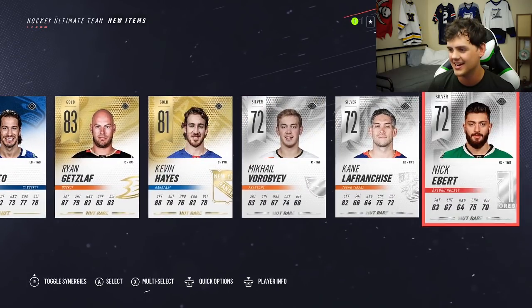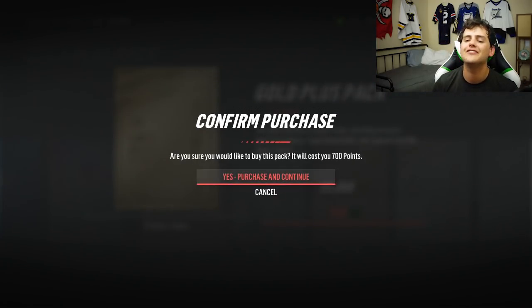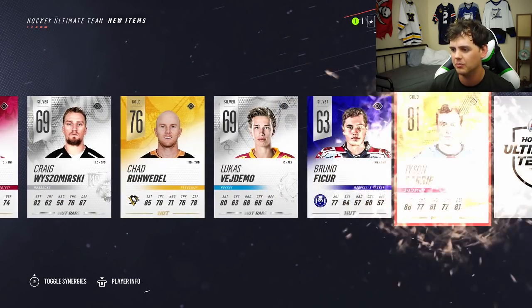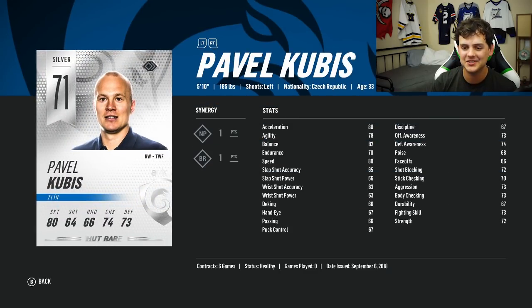Ryan Getzlaf, 83. That's not a bad pull. Let's open a couple more gold pluses. I want to try out a regular gold pack just to see if it's any different. Because sometimes — I remember way back in NHL 16 — that's where I pulled a Movember Stephen Stamkos in the tiny little base gold pack. Tyson Barrie, not bad. It's taking forever for these cards to load.